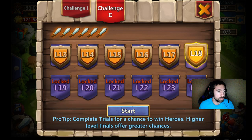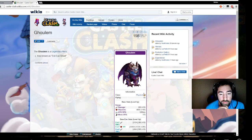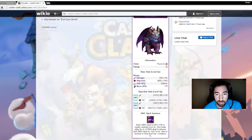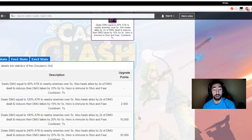Let's take a look at the new hero Golem — let me go ahead and pull him up for you real quick. Here he is, boys! So this is Golem, apparently — physical class, also known as the Evil Eye. His damage is 200, hit points listed here. His skill is Spirit Summon: deals damage equal to 60% attack to nearby enemies over 5 seconds, also heals allies by 2 times the damage dealt, and reduces their damage taken by 10% for 5 seconds. The hero is immune to stun and fear!